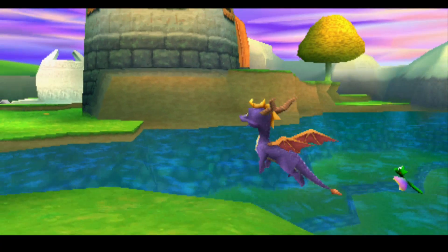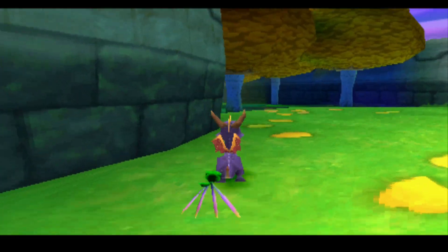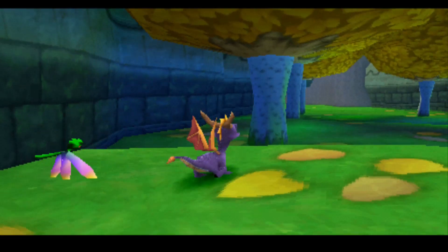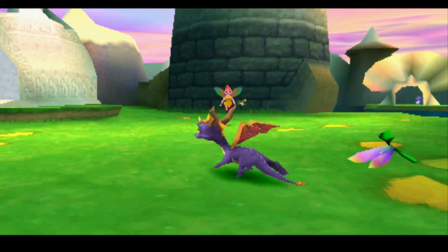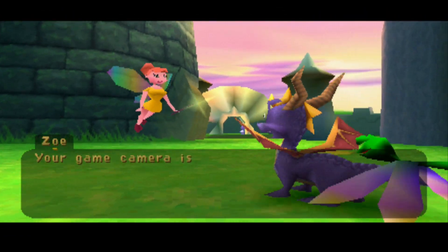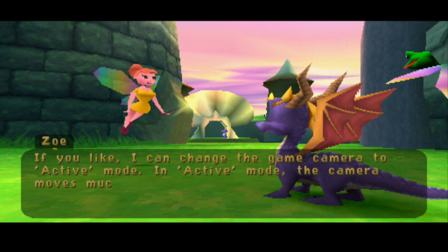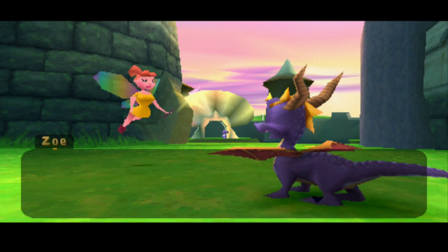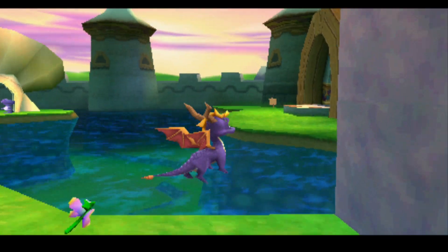Spyro 3's anti-piracy might be one of the most ambitious ideas I've ever seen in terms of this category of pointless extras. In this particular instance it had a point — anti-piracy — but keep in mind they recorded new voice lines, added new dialogue, and new features specifically for this anti-piracy. And that is awesome! When you get to a certain point in the game, one of the characters tells you that you're actually playing on an illegal copy of the game.